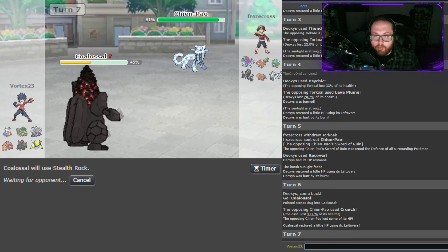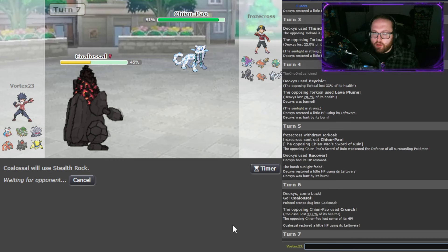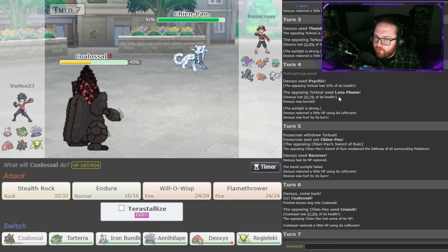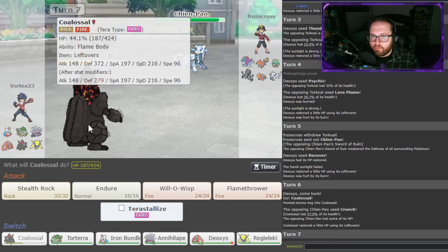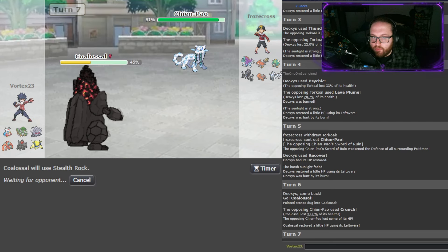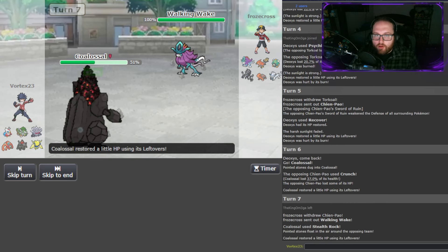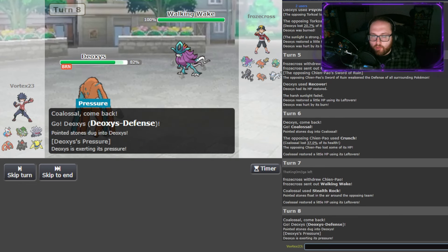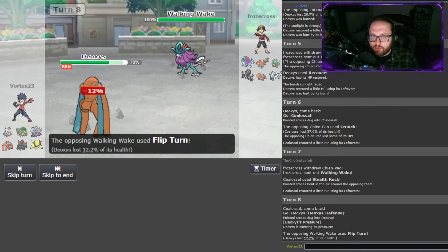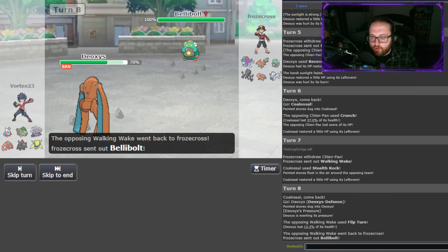I'm going to set up Stealth Rocks here — that does 25% to Torkoal coming in. If he has Sacred Sword, I die here, but he also has to fear getting the Flame Body, so I don't think he's going to do that. I'm going to set up Stealth Rocks. He goes out into his Walking Wake, so I get my Stealth Rocks up and go out into Deoxys. That's always my switch-in on Walking Wake. Let's find out if he's maybe Specs — nope, just Flip Turns out. Probably going back out into Chenpao. I have no good switch-ins. He goes to Bellybolt — interesting.